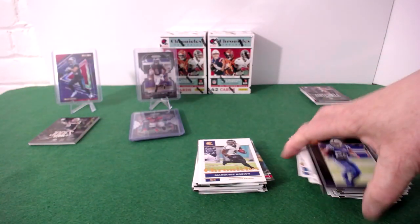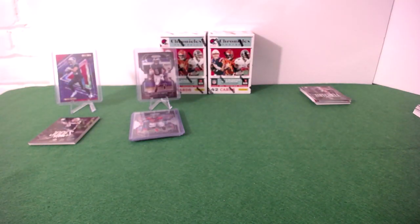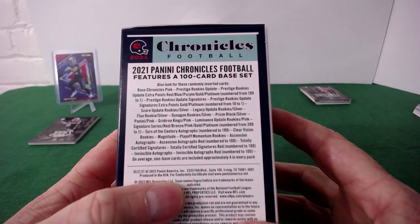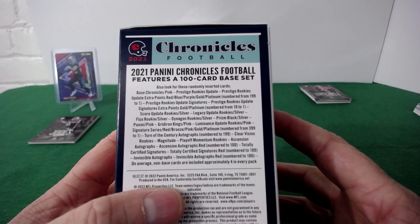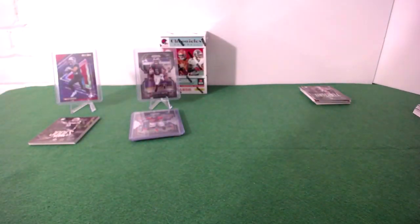That's a lot of cards — appreciate you sticking with me. We are getting into the blasters now! After a show like that, I'm excited to see what we've got. Seven cards per pack, six packs per box — blaster one. I'll do a quick zoom in on what's in the set. The black prism black rookies and a ton of signatures and numbered cards — that's what we're looking for.